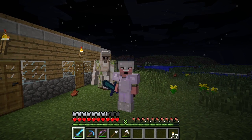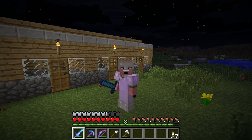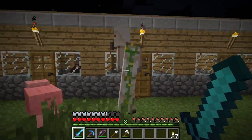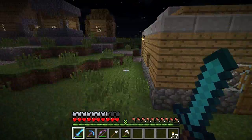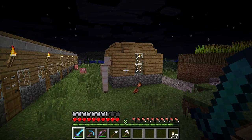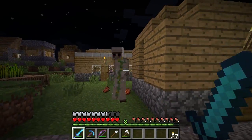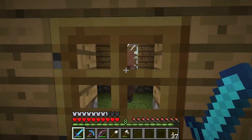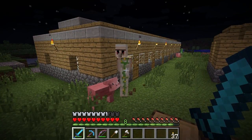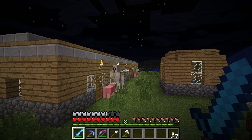So yes indeed, folks, this is an iron golem. An iron golem is a monstrosity with a kind heart — at least a soft spot in his heart for villagers, not so much the player. He will be neutral to me right now, so he will not attack me, but he will attack hostile mobs — except creepers — that get in his way or within five blocks.